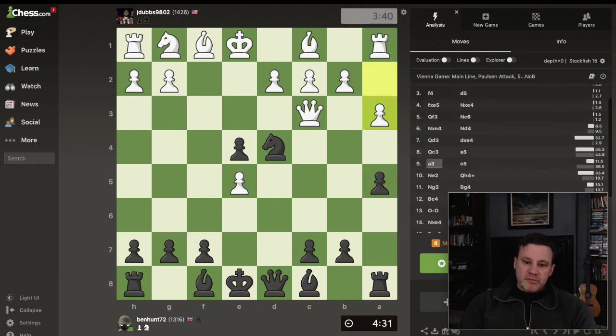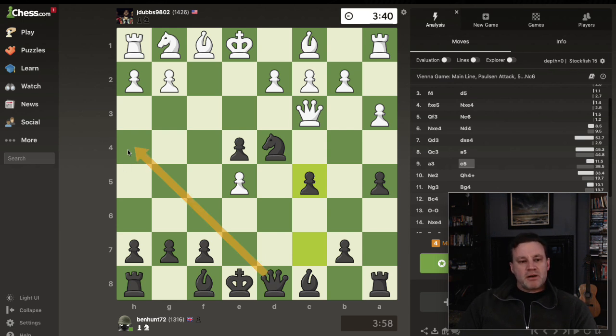They push a3 to defend and now I play c5 just to defend my knight, because I want to bring my queen out and attack the king. My queen is the only defender of the knight right now, so c5 defends it. My position looks a bit funky with pawns all over the place, but I have a very nice knight in the middle of the board and much better king safety.